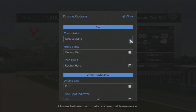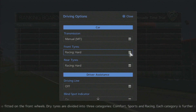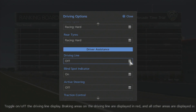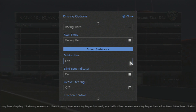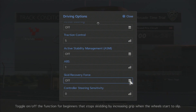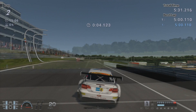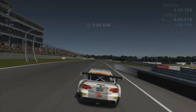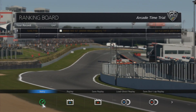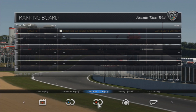In driving options, again you can have any transmission. The main difference being the front and rear tyres both must be racing hard. For driver assistance, the only settings that are prohibited are active steering, which must be off, and skid recovery force, which must be off. The other settings you may use should you want to. I've just set a 5 minutes 0.110 — just an amazing lap, very proud of that. So I'm going to exit out and save best lap replay. Remember, it's save best lap replay, not save replay. That's now both events done, so it's time to submit.